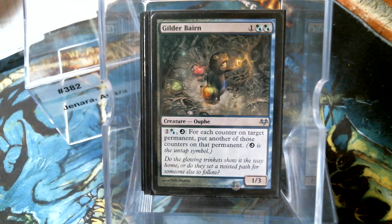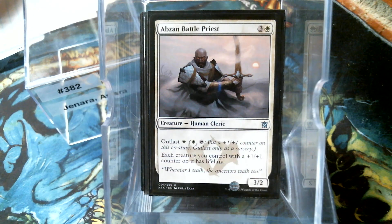Feral Hydra, Gilder Baron. Battle Priest is another good one - lifelink. Lifelink alone isn't going to win you the game, but if you're going to eliminate a player and are scared about the crackback from the other players, the amount of damage you're doing you're gaining that much life, and it's probably going to allow you to live to see your next turn.